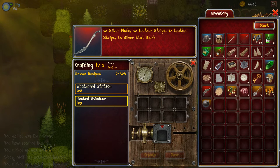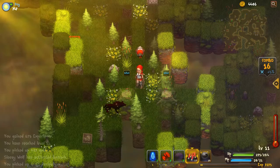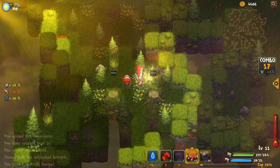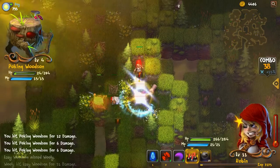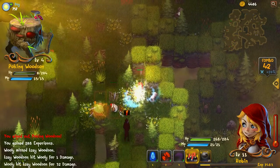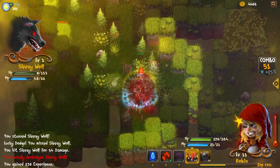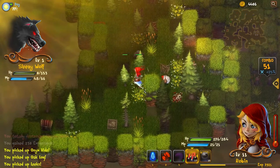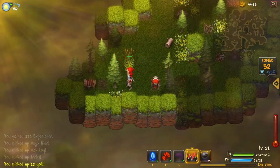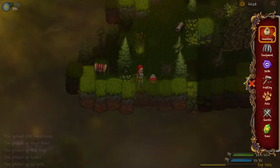Level 9, so I probably can make it - silver plate, leather strips, leather strips, silver blade blank. I've just not had any of the stuff that I need to make anything yet in all the runs I've had. I just don't know how many floors this is going to be - it could be 10 or it could be 100, I've got no idea. Because you get to things that you can't use until you're level 50, so I don't know what level you can get to. It's all a mystery and that's what I like - that's what makes me want to play it.